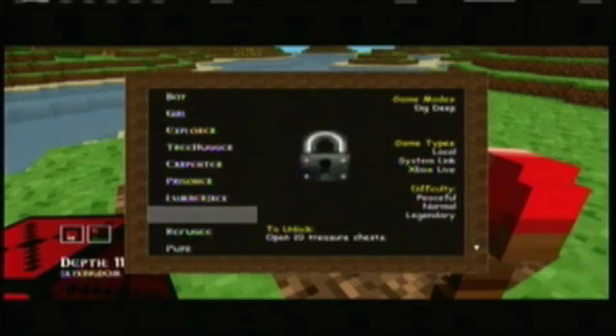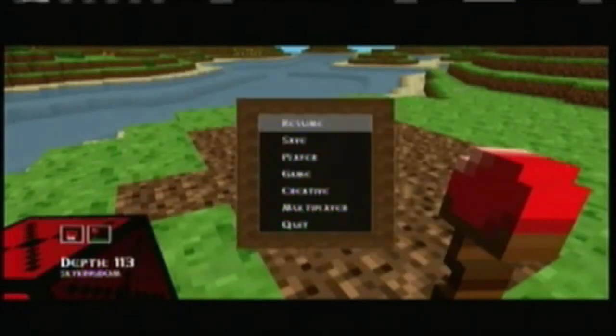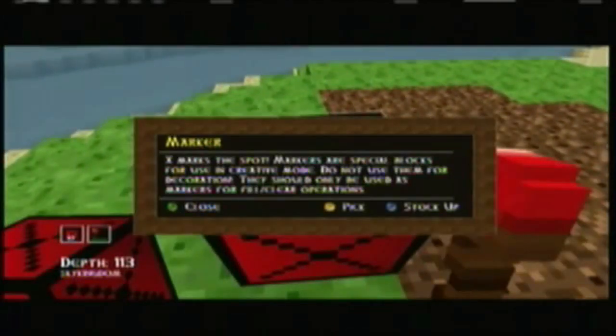How you go about doing that is, first you have to be in creative mode, and you have to get the marker blocks, which I'll show you in just a second. And that's what he looks like, just pretty much a Jamaican dude. You have to get the map marker blocks, which look like these — they're marker blocks, and they help you with the fill command.